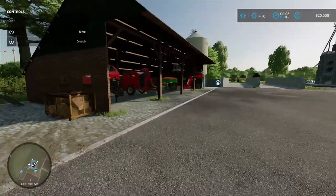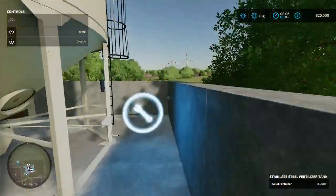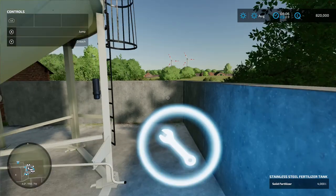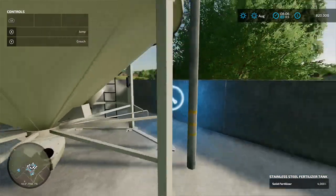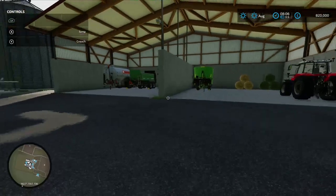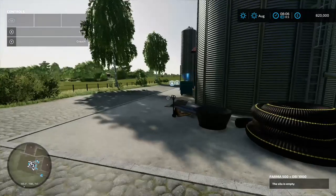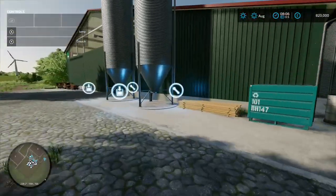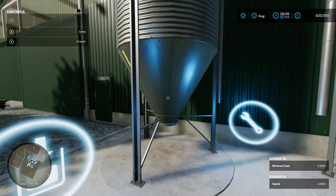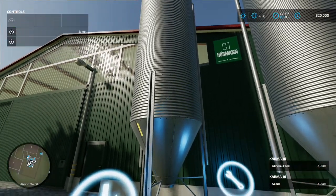There's a bit of storage under there, and we've got a buyable ball silo here for solid fertiliser — already got 4,000 litres in that tank. Two bunker silos and a bit more storage, then your main farm silo with load-in and load-out at the front. Down here we've got two viable silos — one's got mineral feed in and one's got seeds in. They take both but not at the same time, which is probably why there's two.